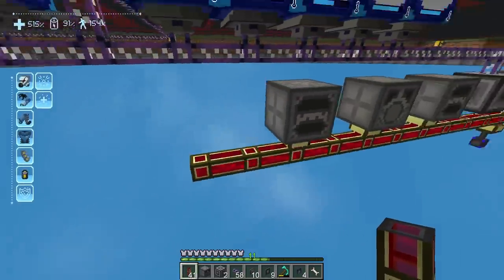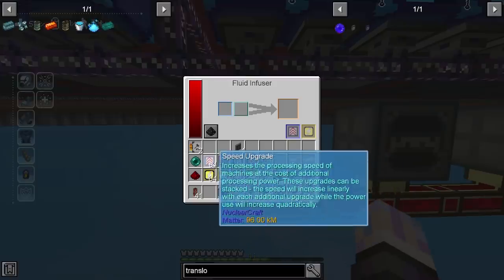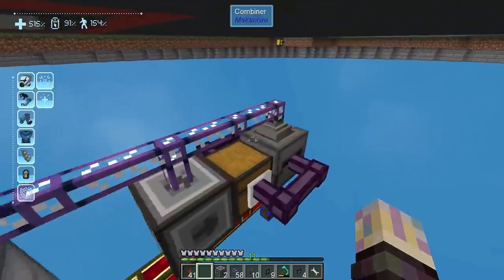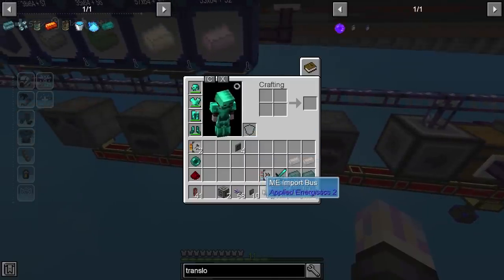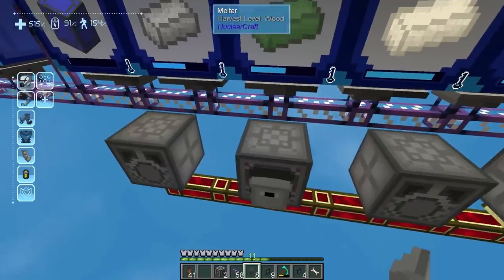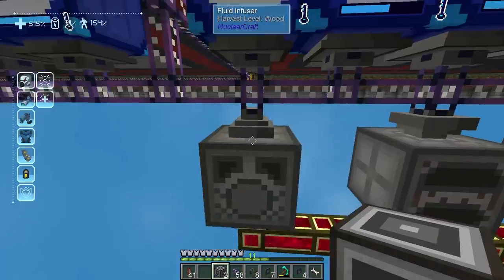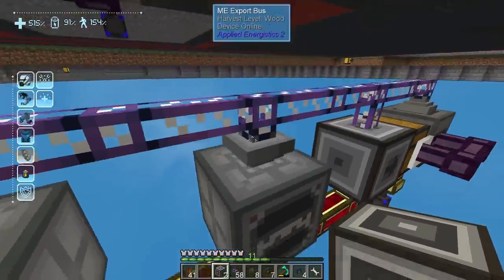I do it down here because the melters cast off a ridiculous amount of particles — I was going to use these earlier in the pack for our amber doubling but the particles were just too much. Let's grab them, throw some acceleration cards in, then we're going to want exporters on top of the melters. Exporter, exporter, then importer, importer — that'll work. Then we'll pop them out. And we just accelerate everything here.